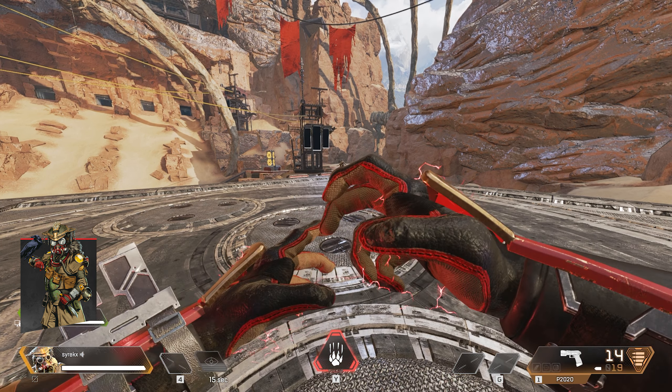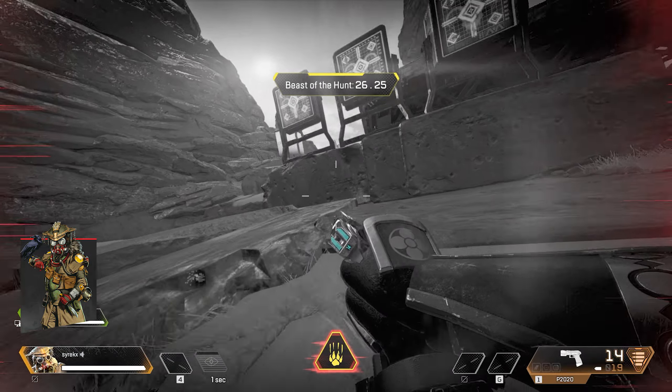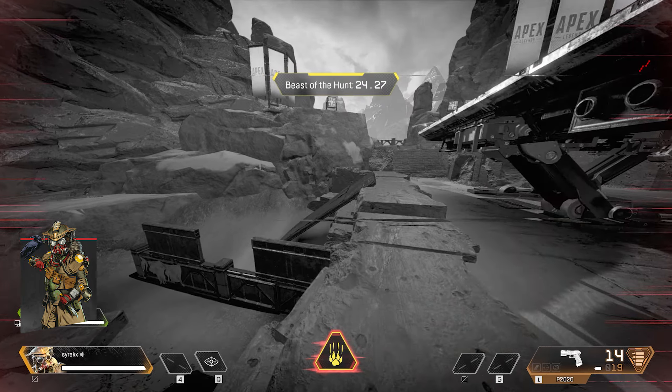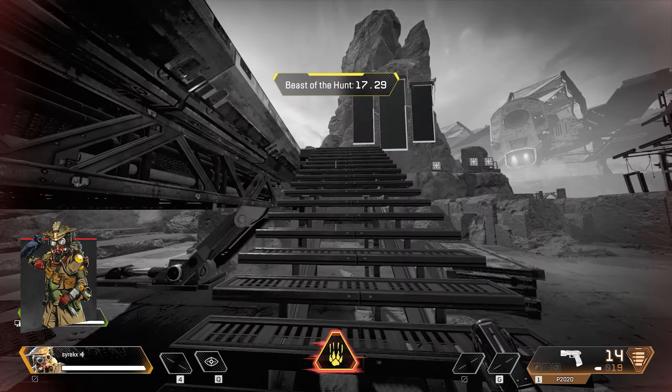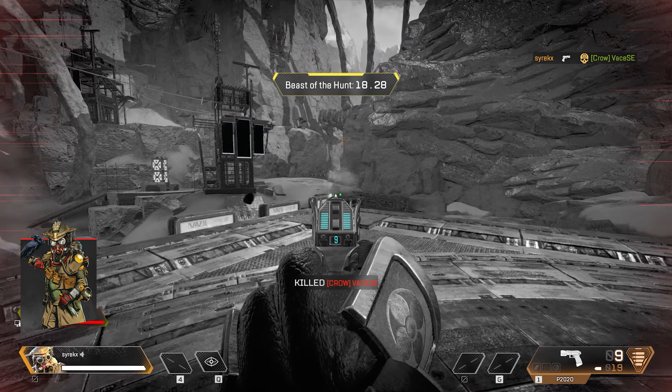Bloodhound's ultimate called Beast of the Hunt enhances your senses, allows you to see cold tracks and move faster. Downing opponents will extend the duration of Beast of the Hunt by 5 to 15 seconds depending on the remaining duration of the ability.